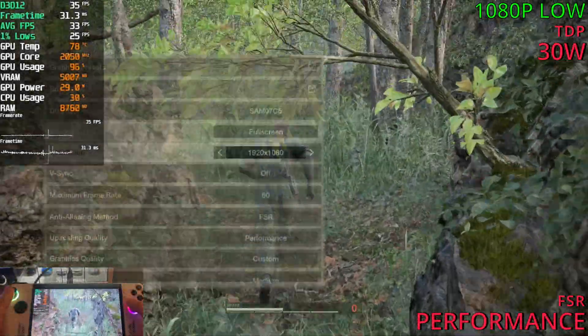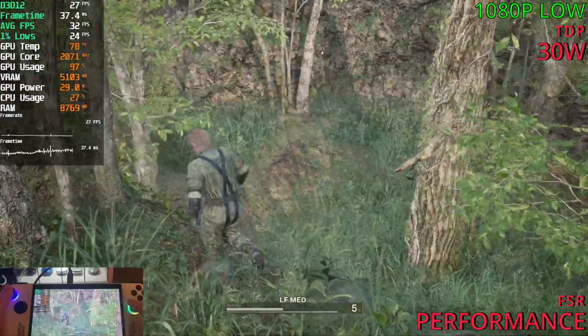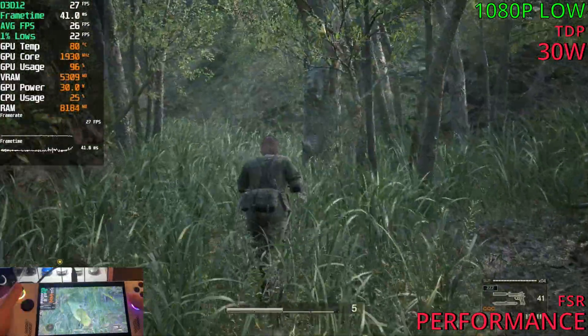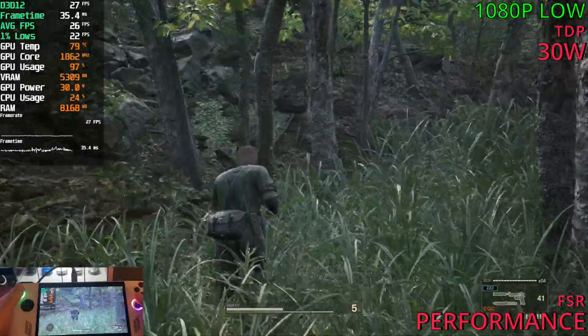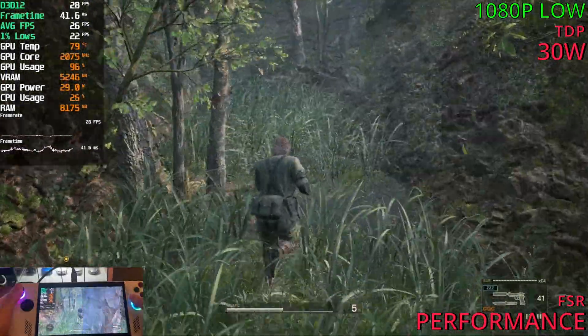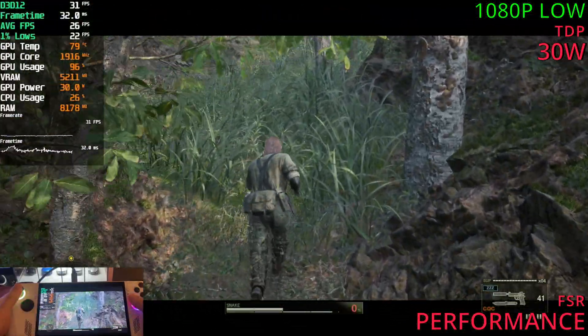For today we're playing MGS Delta on the ROG Ally at 1080p with low settings and medium shadows. The performance is pretty bad — we're sitting at 20 to 30 FPS and FSR is active at performance mode. That's the crazy bit: even with FSR at performance, it can easily fall down to 20 FPS.